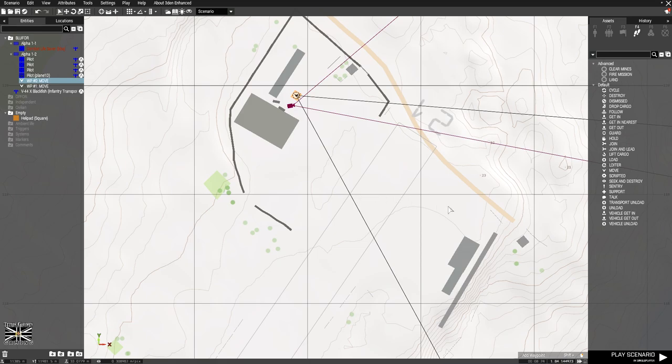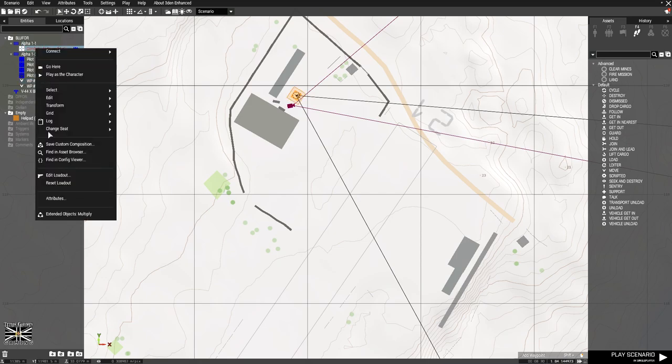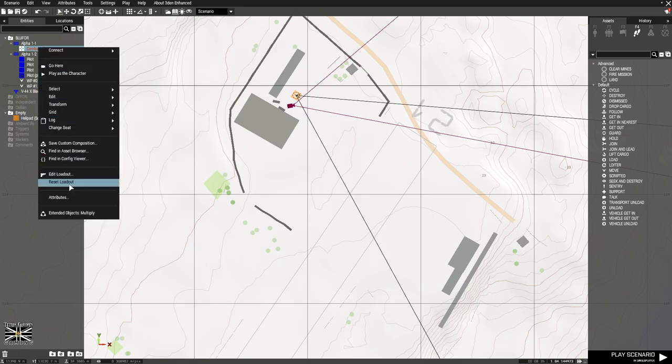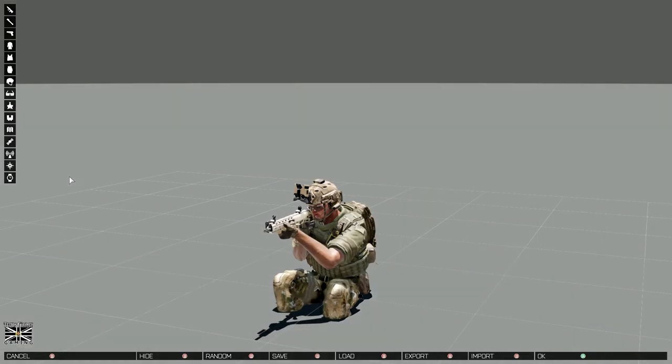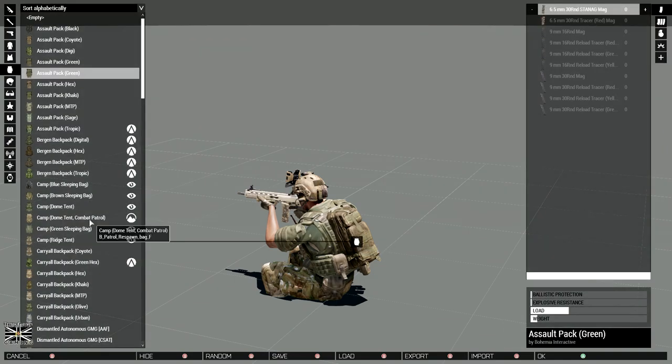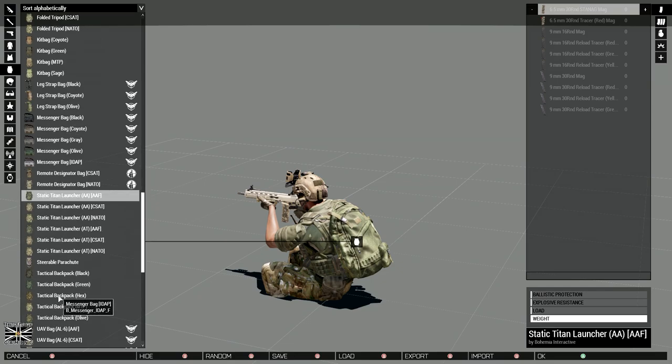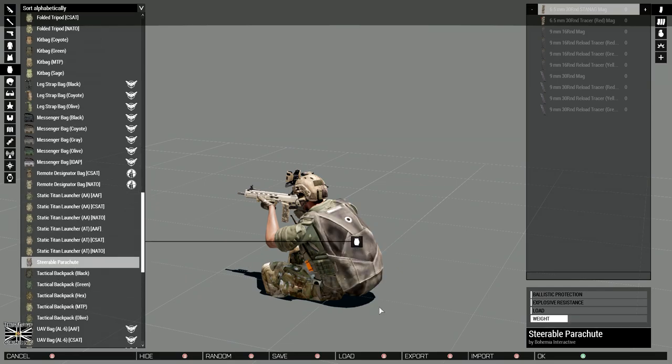One thing we've got to do first — this is kind of important. We've got to give our guy a parachute, because that didn't work — the loadout didn't load. So we've got to change his backpack to a steerable parachute. I'm going to press S — steerable parachute. Okay, now he's okay to drop.